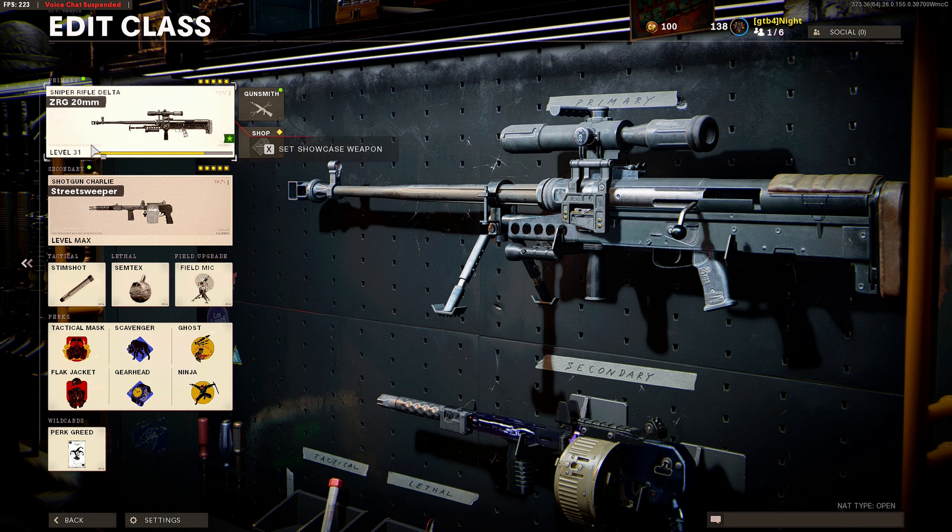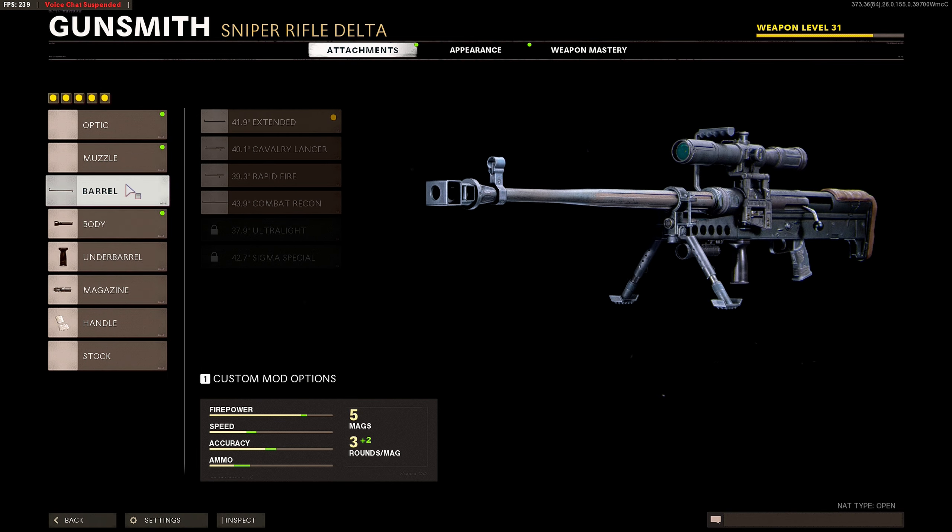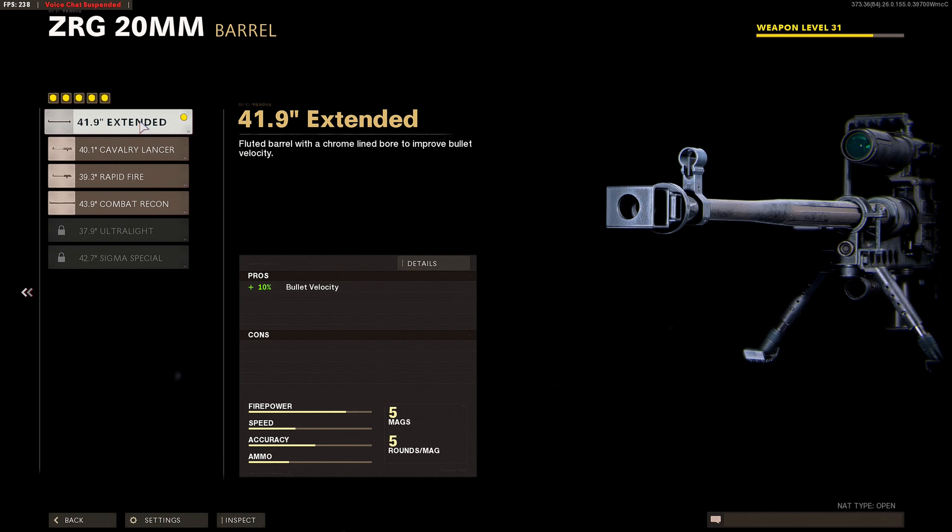I did get this gun at level 31 and I'm still working on it — going to max it out, probably get dark matter. But my attachments are bare bones for now, so bear with me. I'm going to have the basic attachments. For the barrel, we use a 41.9 inch extended.